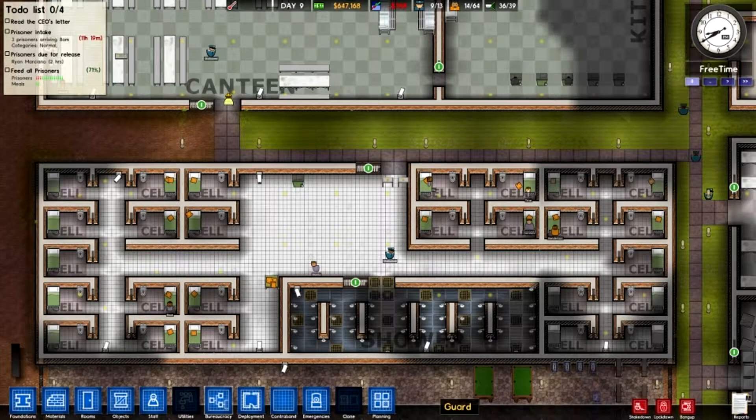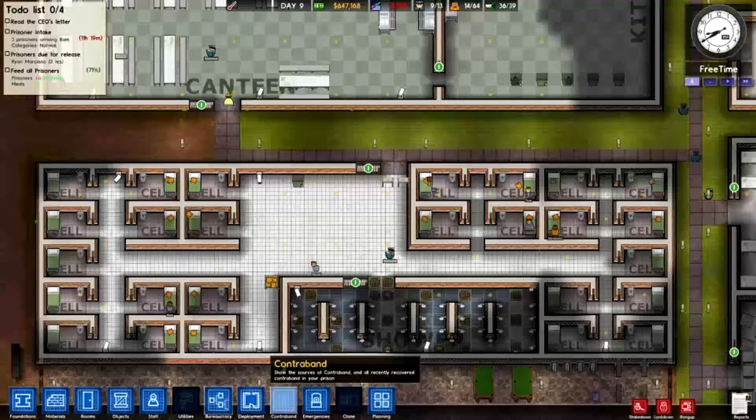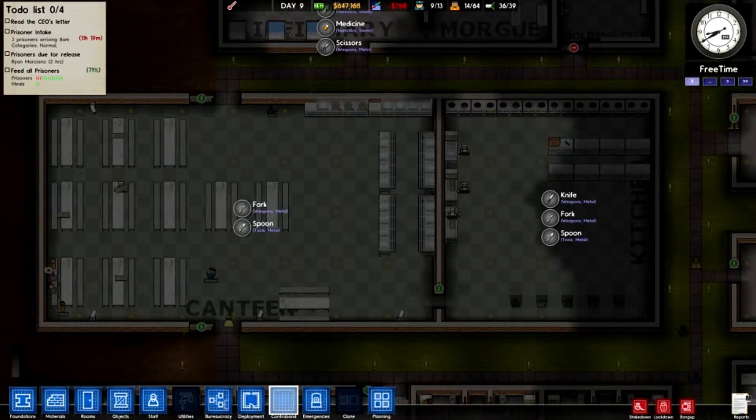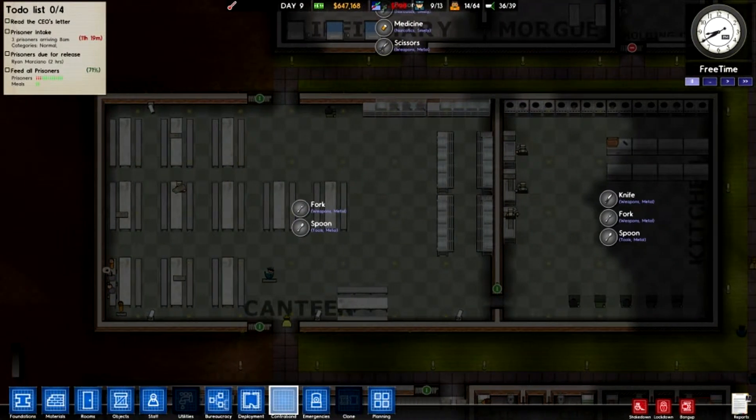So once that's unlocked you have a little contraband thing here. It says show sources of contraband and all recently recovered contraband in your prison. Basically when you click on it, if you go to any room in your prison you can see what can be stolen from there.